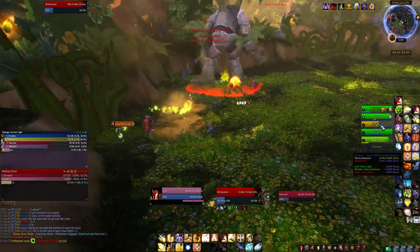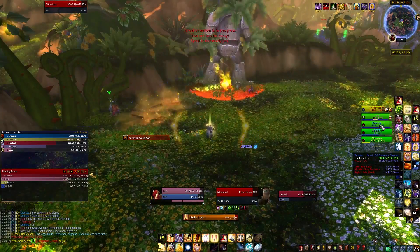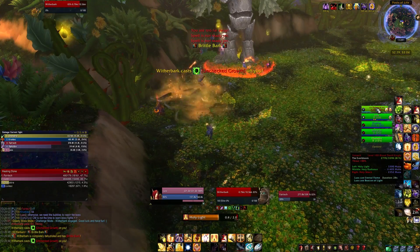To minimize the number of adds, it's helpful to pull the boss into a corner and then basically have everyone stand in roughly the same area, because the vines spawn on your location.